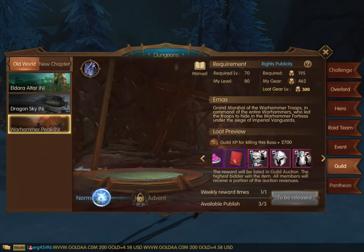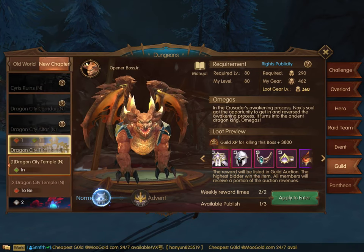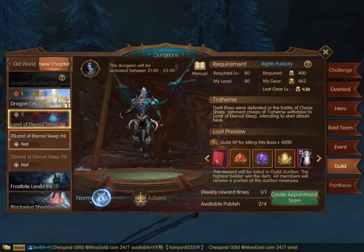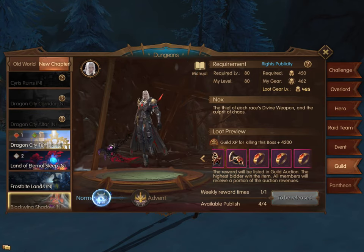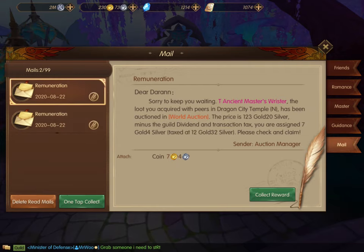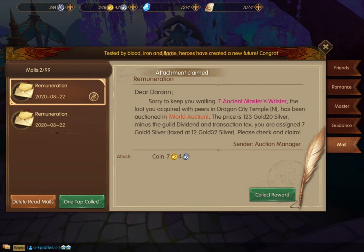By far the biggest gold moneymaker is doing the guild dungeons. The more guild dungeons you run, the more gold you get, because the more items go into the auction. Our guild runs about six or seven dungeons a day. However, there is a limit — there are charges. Once you get less than 20 charges for your raid, you don't get any gear that drops. So it's important to make sure you have enough charges, which means you need enough people participating.